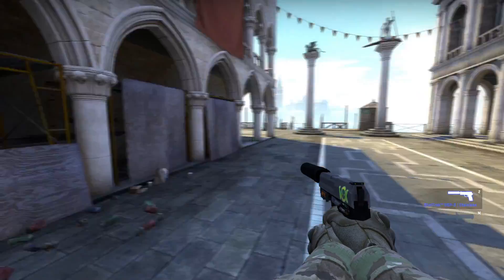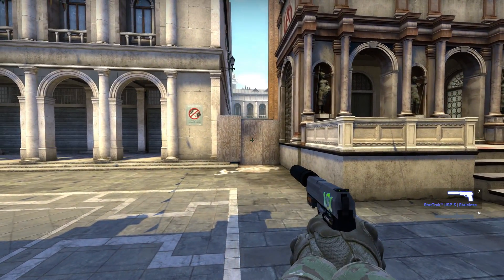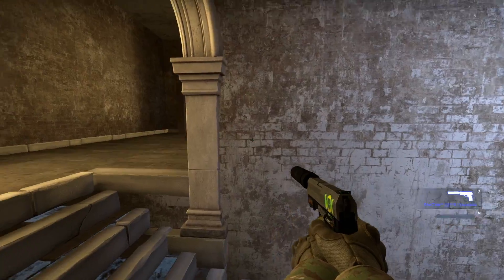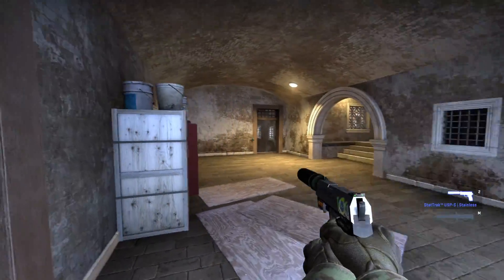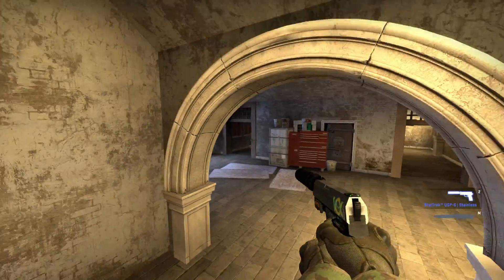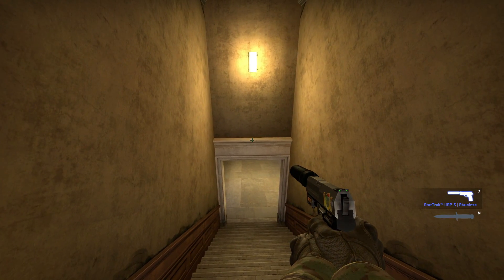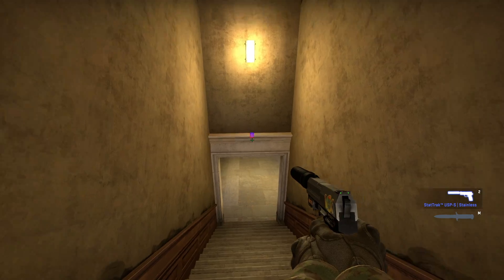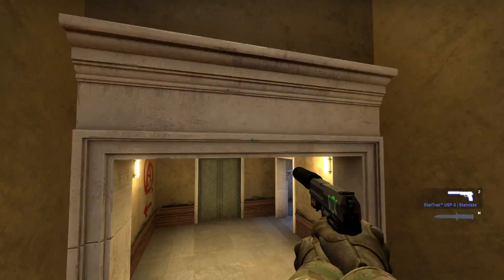There were a few changes on Canals — everyone's favorite map. There's plywood in front of the scaffolding to improve the visibility of player models against that backdrop. Now there are three entrances into B site for terrorists to come through, so it's going to be a lot harder for CTs to hold the area with split entrances. And per the patch notes, you can no longer get on the doorway above the stairs leading into B — that's obviously a good patch because that was a cheap spot to play.